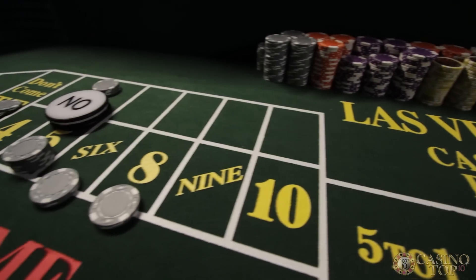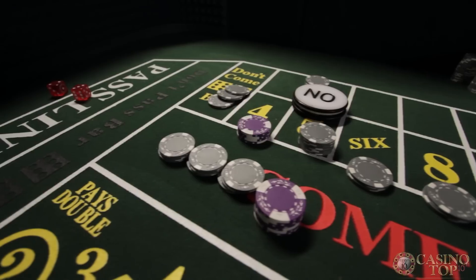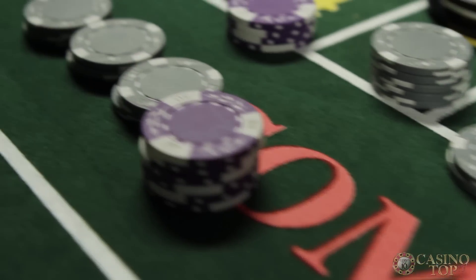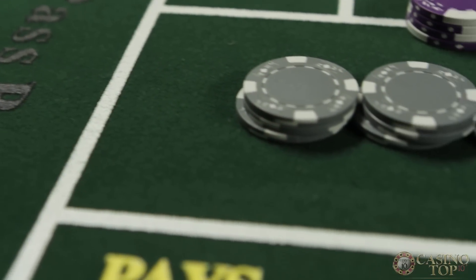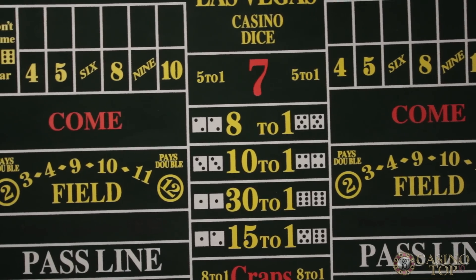Just like when you're betting the pass line, once the shooter sets the point you can make another bet called the odds. The difference is, to win the odds bet on the don't pass line, the shooter must roll a 7. Depending on what the point number is, the odds bet pays out different amounts — but all the odds bets are fair, meaning there's no house edge at all.